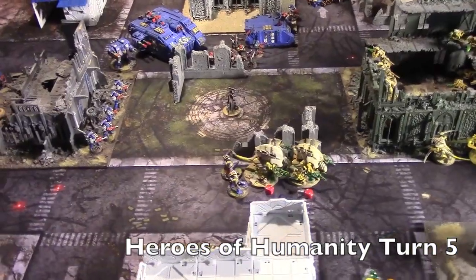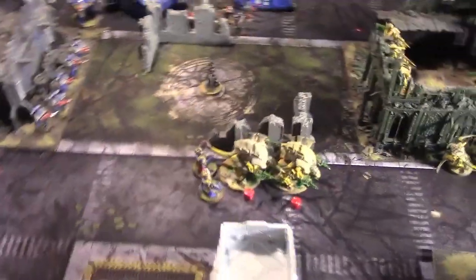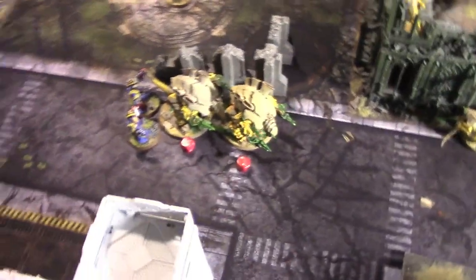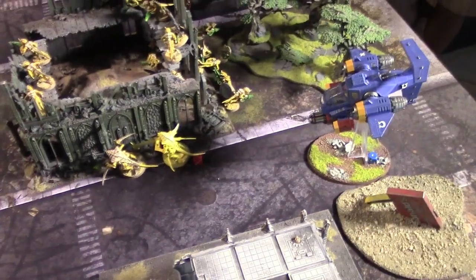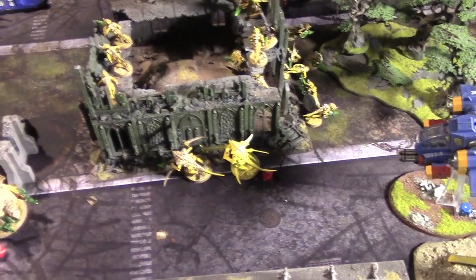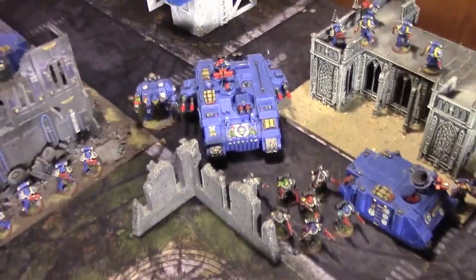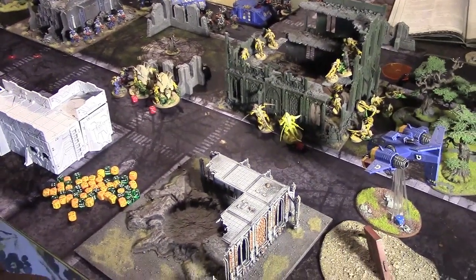Ultramarines turn five: they're moving in to put pressure on the center and reclaim objectives. The Captain again whiffed with the Burning Blade — three wounds came from the Power Fist instead. He made two five-up saves and a four-up. The Storm Talon switched to hover mode and took pop shots at the Warriors but whiffed with both crack missiles. The Sternguard finally got out of their camping Land Raider and unloaded Hellfire Rounds — only three Gaunts remain. It's looking bad for Cobra Kai.